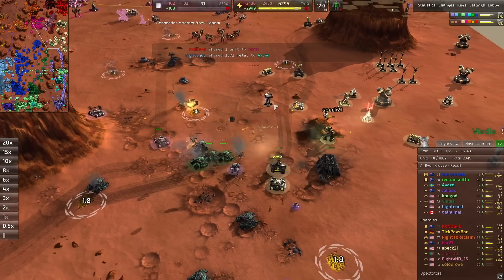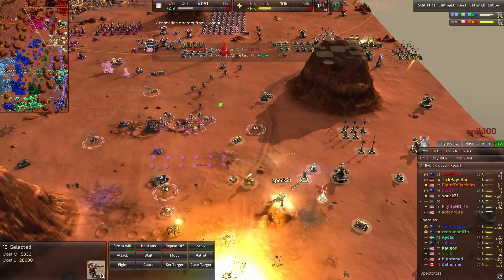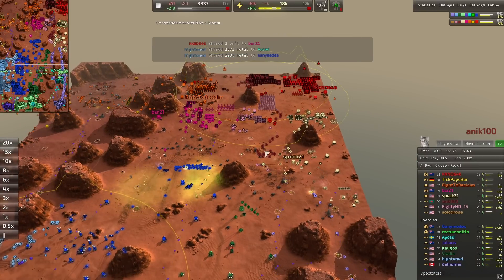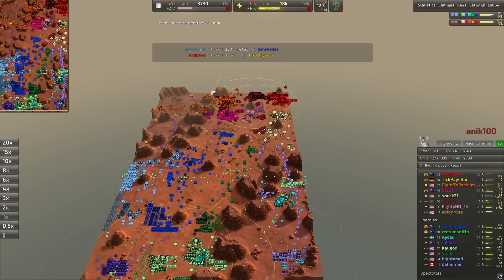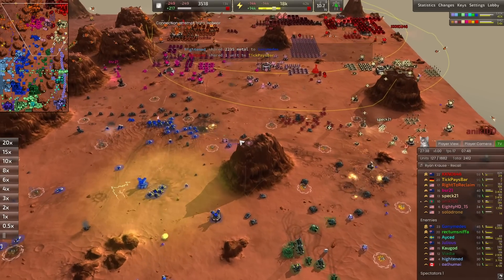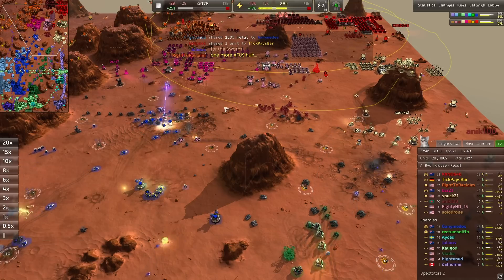Bulls from Viadia are having their way on the battlefield. Dragon's Claw is doing a little damage, and bulls from ADHD are also coming back into the game. We have Sheldons coming out from Anik100, which could definitely turn the tide — Sheldons are very cost-effective, and what you need when you're losing is cost effectiveness. Honestly I have no idea how they're going to come back from this.